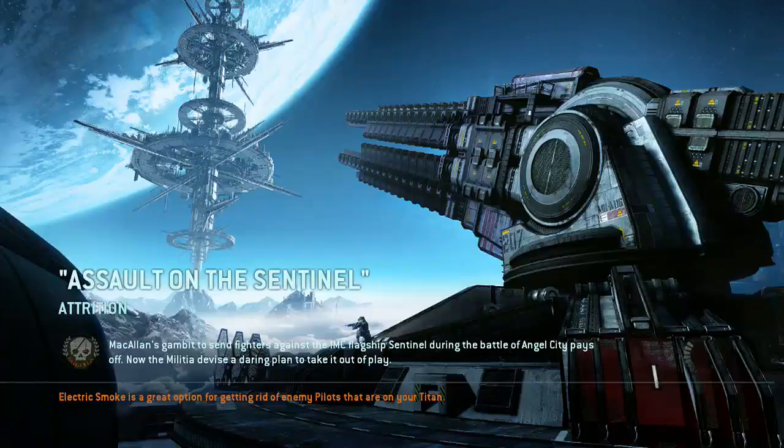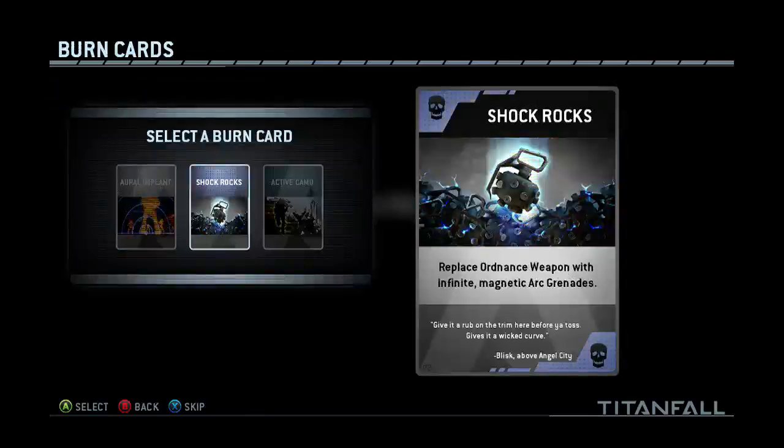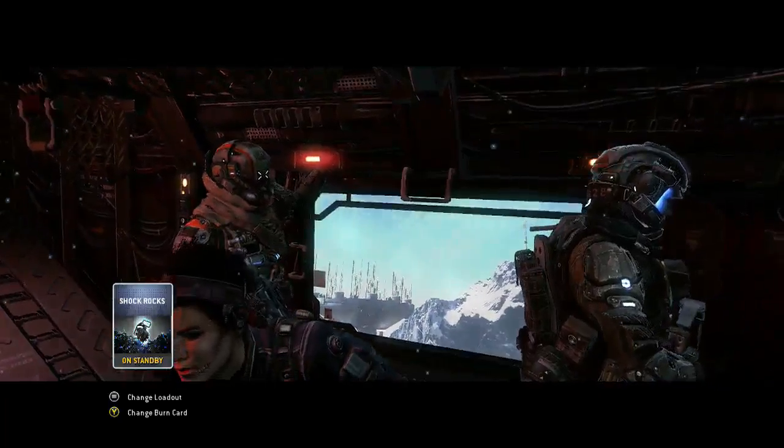Hey guys, Synergy here bringing you a brand new video. This one's an Attrition gameplay on Assault on the Sentinel — 134 points, which I believe is 13 kills, one death, and a lot of minion kills. The burn cards I'm using this time include the shock rocks, which in Attrition is an amazing burn card. As long as you can survive, you keep using them to take out packs after packs after packs.